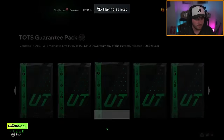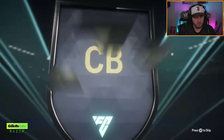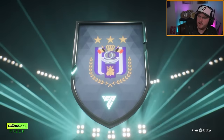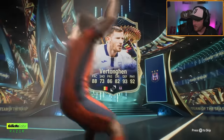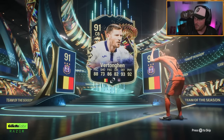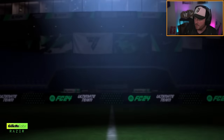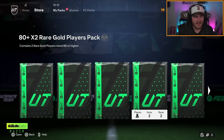Some Tots guarantee packs now as well. First one is going to be Belgium centre-back — Vertonghen. Alderweireld would have been nicer because he's like 93 rated, so at very worst would have been decent fodder. I don't actually know what the price of Alderweireld even is — the new Mixed League Tots only came out yesterday. He's actually 300k to be fair, but it is a nice-looking card. That said, we didn't pack him.